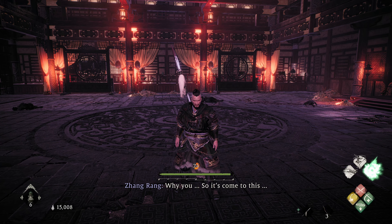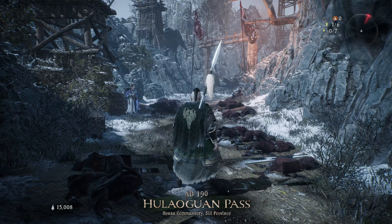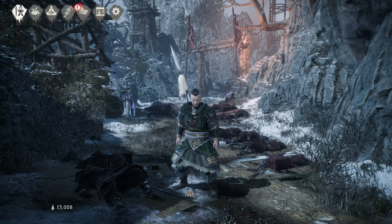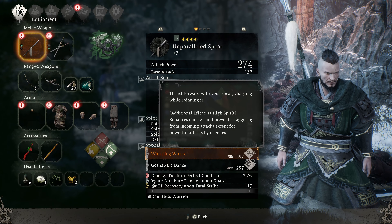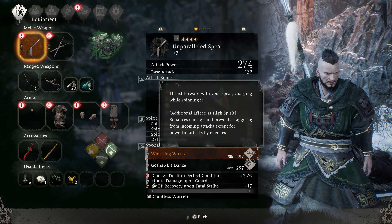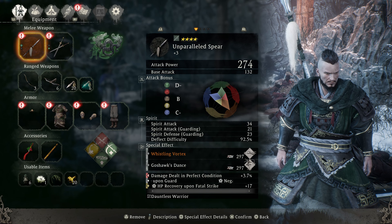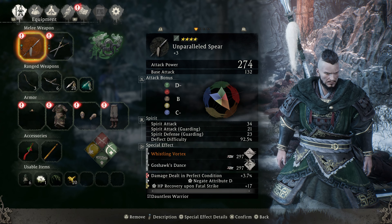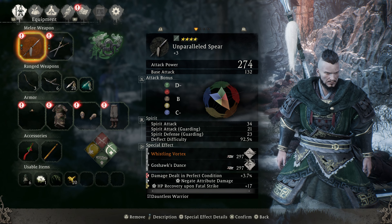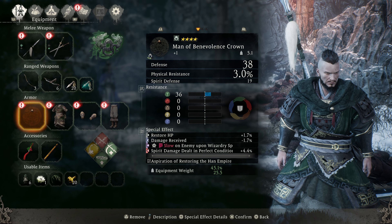Your build shouldn't matter too much, but I'll show you mine just in case you're interested. I find the unparalleled spear's Whistling Vortex perk is great for closing the gap on enemies. I also have Negate Attribute Damage on Guard on my weapon, which blocks elemental attacks — so if you mess up a deflect on one of the boss's lightning attacks but still block it, you won't take any damage. I'll flick through each gear piece and you can pause if you're interested in a closer look.